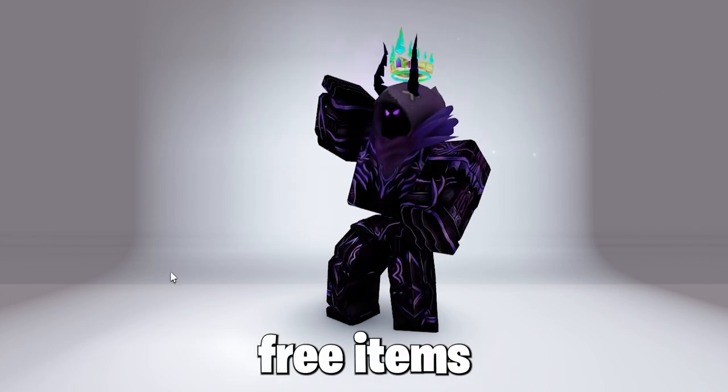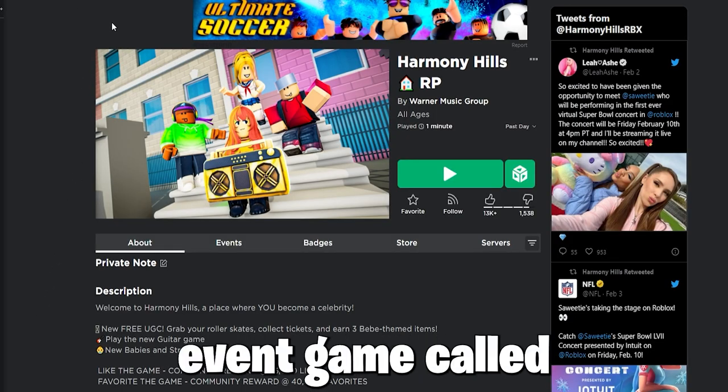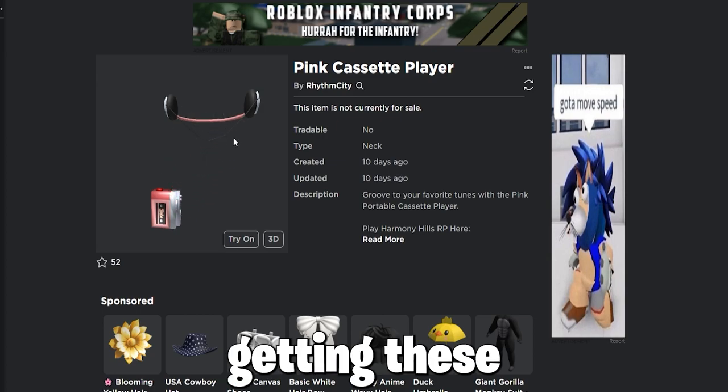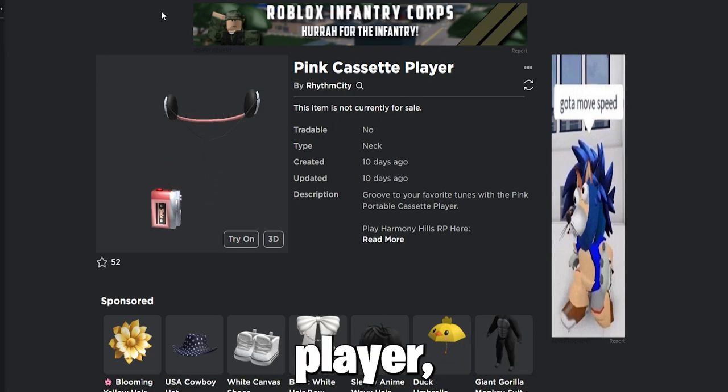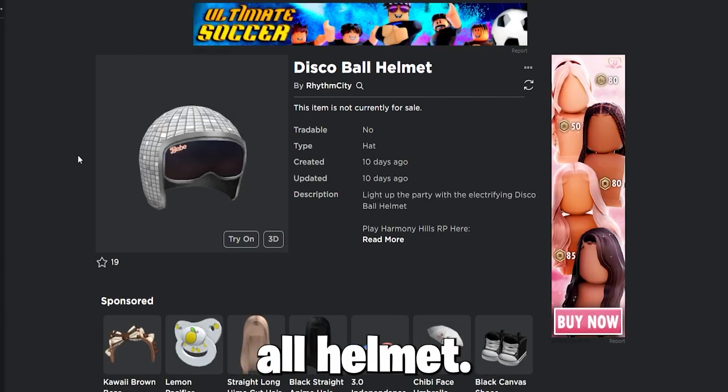Next we have some free items in an event game, so let's take a look. In this event game called Harmony Hills, we will be getting these free items: the pink cassette player, the disco sunglasses, and the disco ball helmet.